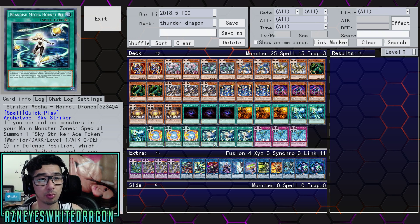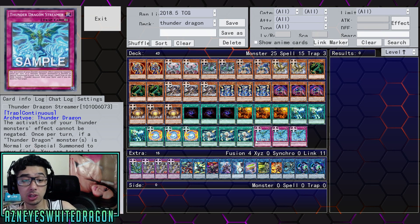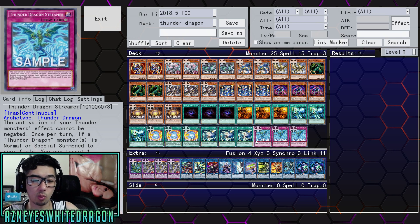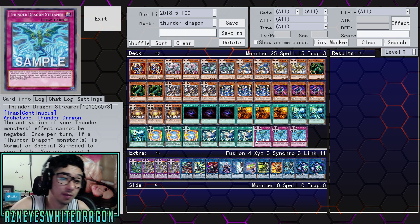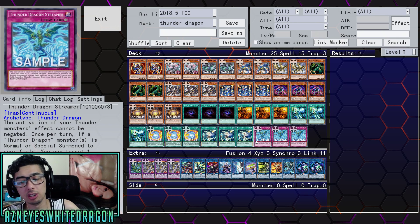And then three copies of Brandish Mecha Hornet Bit, and three copies of Thunder Dragon Streamer, which makes it so your Thunder Monster effects cannot be negated. Once a turn, if a Thunder Dragon monster is normal or special summoned, you can target one Spell and Trap on the field, banish one Thunder Monster from your deck — which is going to give you a plus — and then get rid of the Spell and Trap. Unfortunately it does not banish the Spell and Trap; wish it did. Still a good effect.